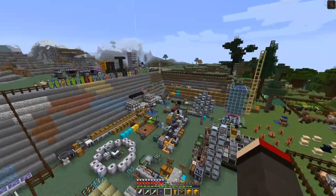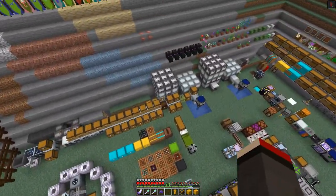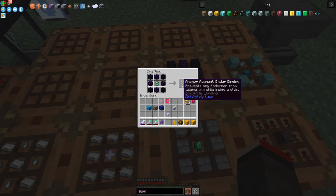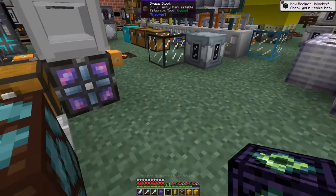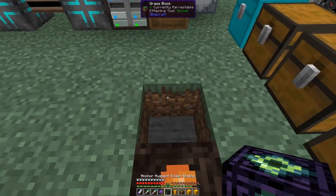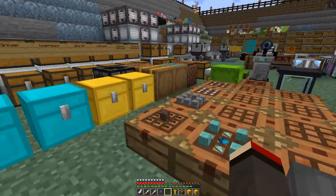Now we can augment this anchor. The rest of these items are augments. Let's look at this one: the Augment Ender Binding, which prevents endermen from teleporting within the claim area. You take it and place it beside the anchor. Now endermen can't teleport within the claim.